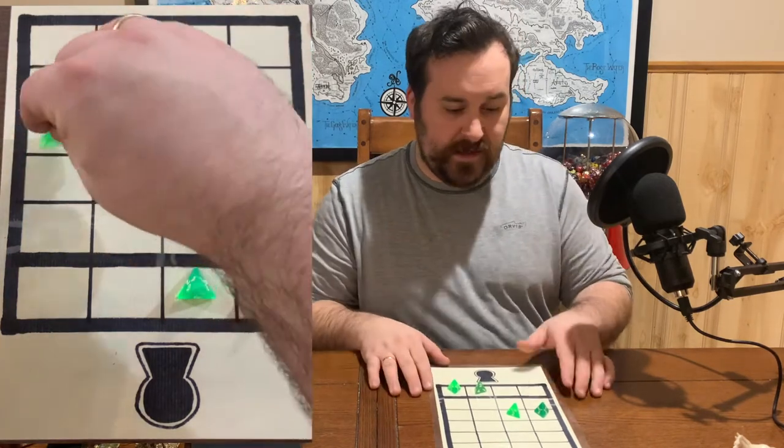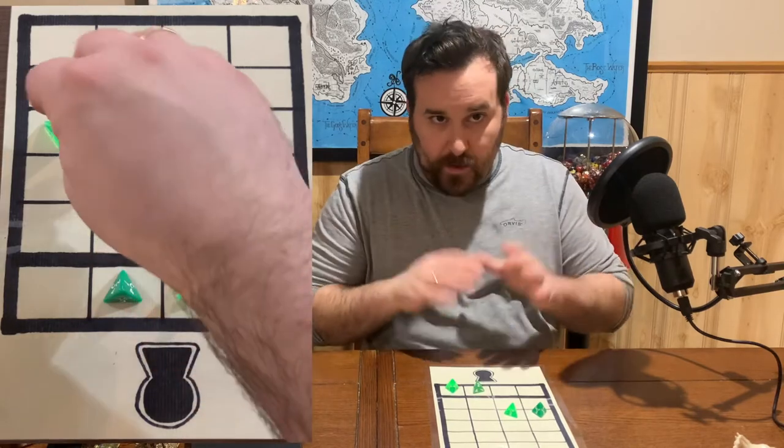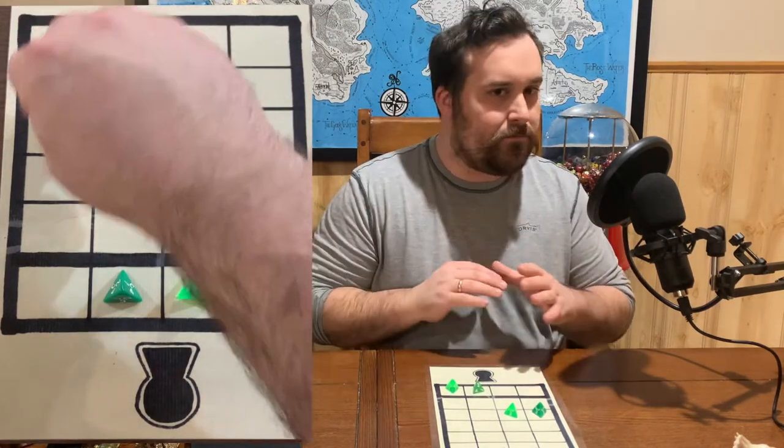You may be looking at this and thinking, well, that's pretty easy. Well, it should be — this is what the easiest lock looks like. This is a lock that any cunning rogue or thief could open with their eyes shut, and with five rows to figure it out it's inevitable that they'll get the correct combination to crack the lock.